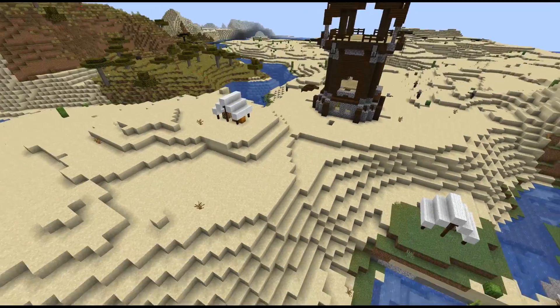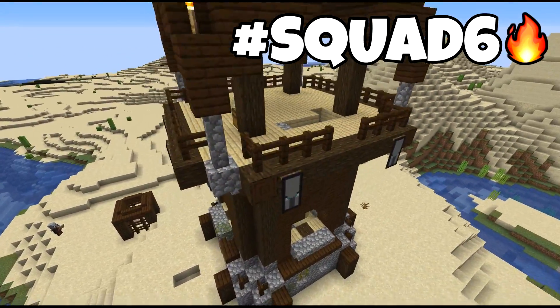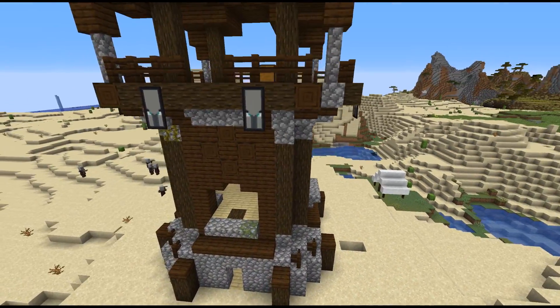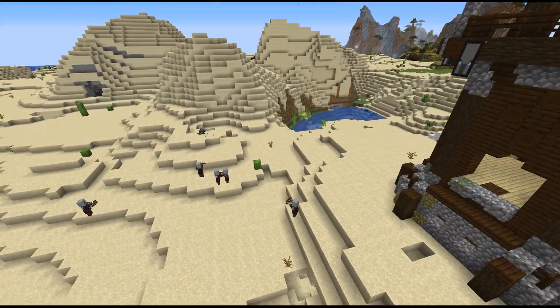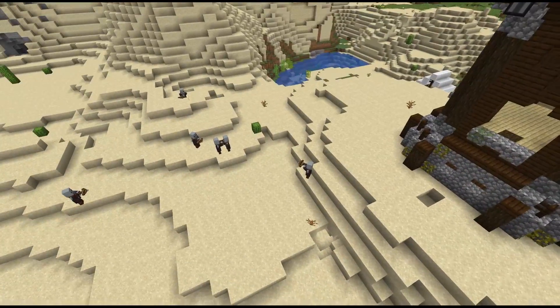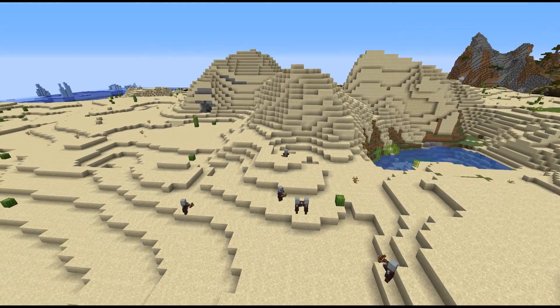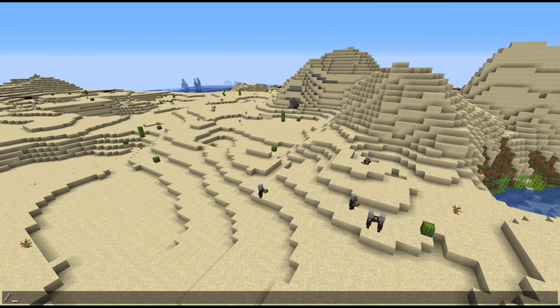So here we are in the game. The jigsaw block — I'm not sure exactly how it fits in here, but I think it has to do with the generation of the outpost. You can see they've got some pillager banners and lots of pillagers with crossbows down here. I don't see any with a banner on their head — is that what they called it? Let's try this out — let's do a slash locate.